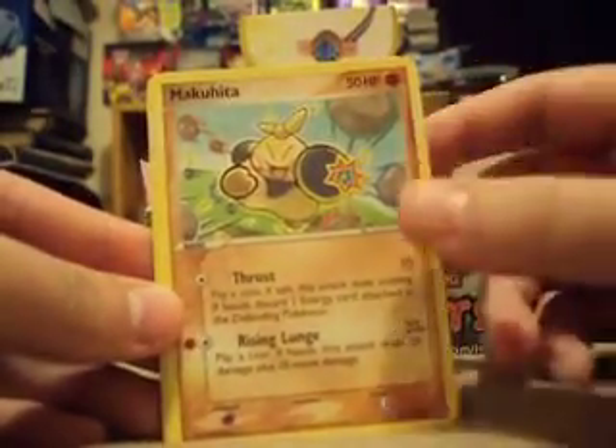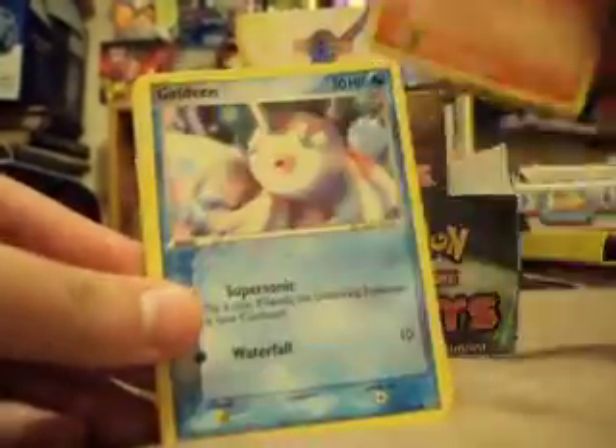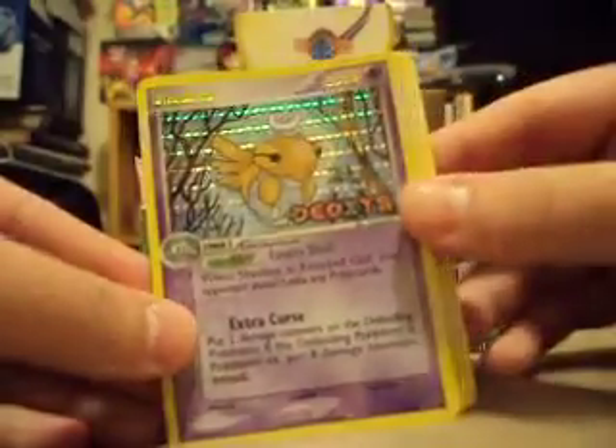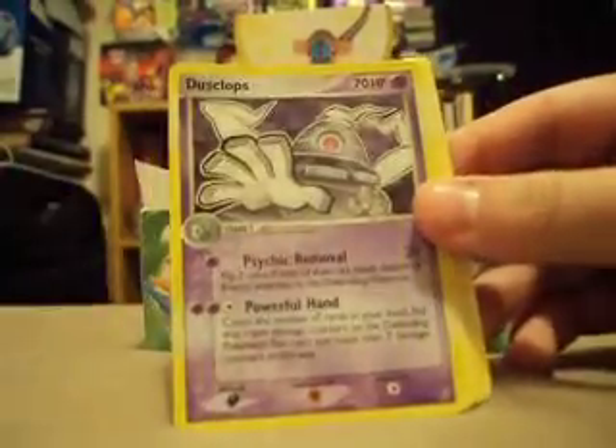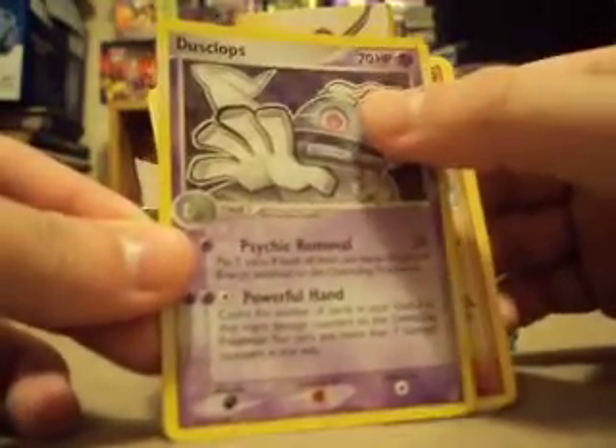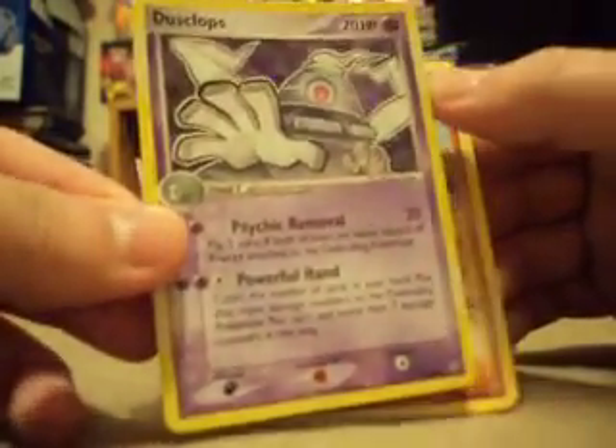But some of the artwork on the cards were really nice. We've got Makuhita, Beldam, Natu, Numel, Goldeen, Swellow, Minen, Shedinja Reverse which is a rare, and a Hollow Dusclops — that looks cool. I like how the hollow is in its eye, that's quite cool.